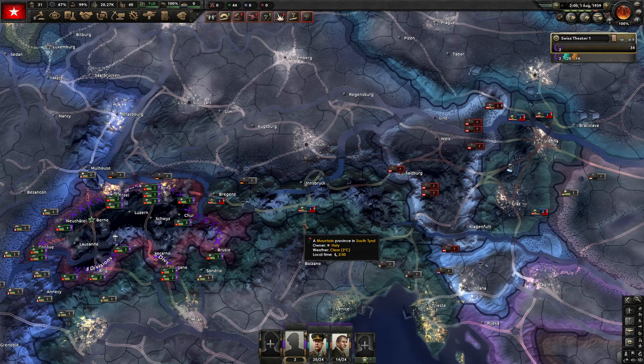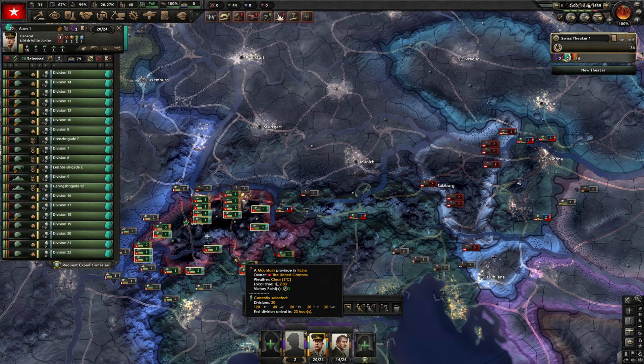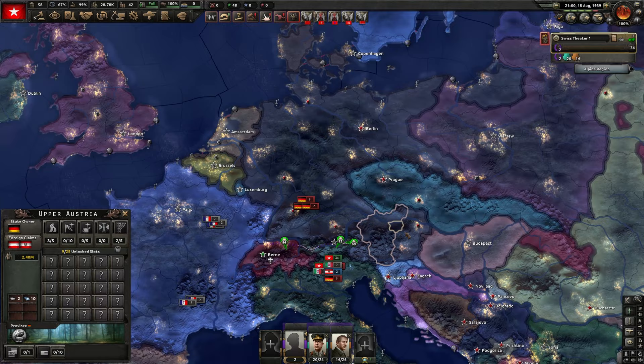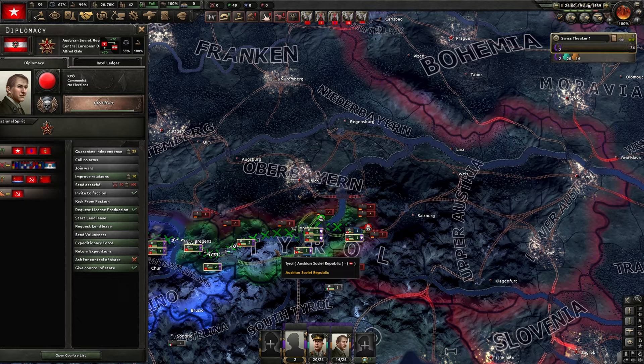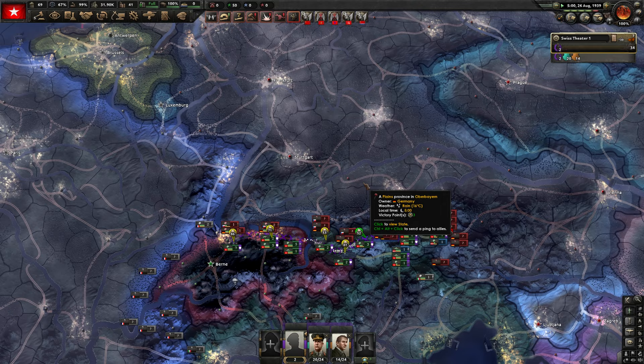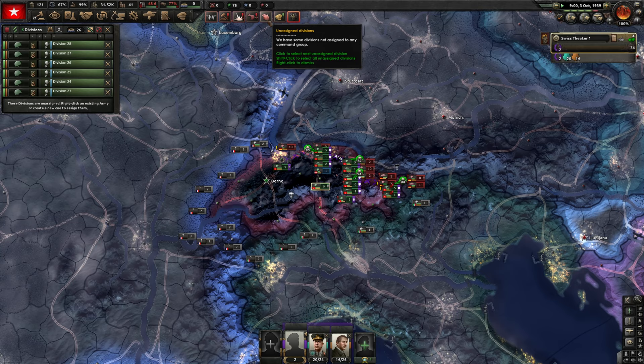Now we have our Austrian communist ally, though they're kind of the same color as Italy - kind of funky. Then Austria joined Germany's faction and voted to join Germany - a great turn of events. At least we still have our Austria, though it's not even a puppet state, it's its own Austria. They're not going to capitulate us though - I can guarantee we're going to be safe from capitulation. So I guess we'll just sit here in our super defended mountains and let democratic Germany attack into us. What a timeline.